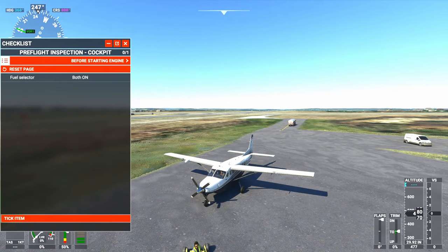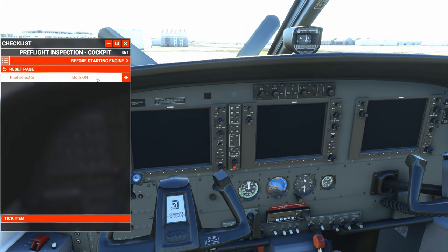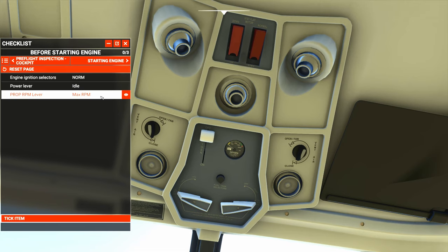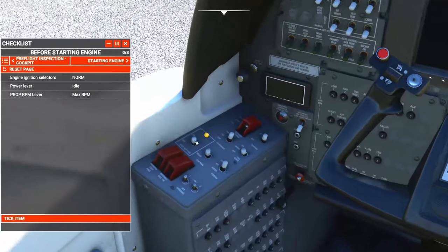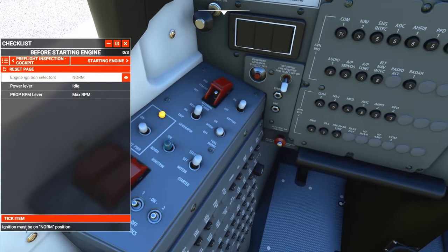So what we're going to be doing is just a quick pre-inspection checklist. Before starting the engine, we're going to set both of the fuel tank selectors to on. Engine ignition selectors — these will set your camera back to normal — we're going to set to norm. I think it's already on norm, and yes it is.